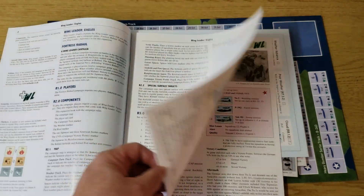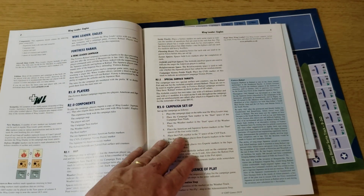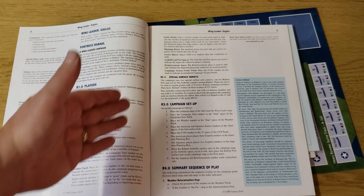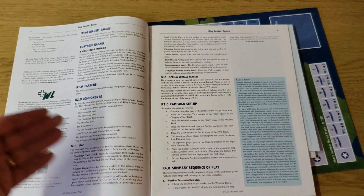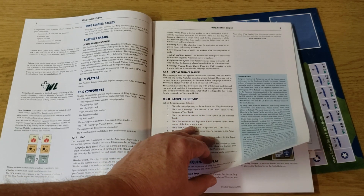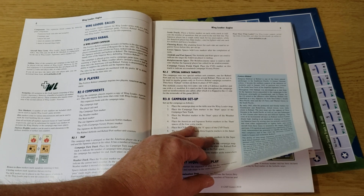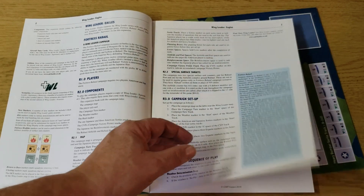Only the rules portion is numbered. Following the format of the other games in the series, you have the rules towards the center of the binder, and off to the left and right you have additional clarifications, explanations, and designer notes — further things to help edify you during the course of learning the rules. I like the system very much; it was first pioneered years ago by Victory Games in some of their titles.